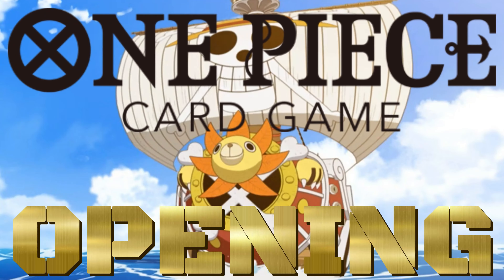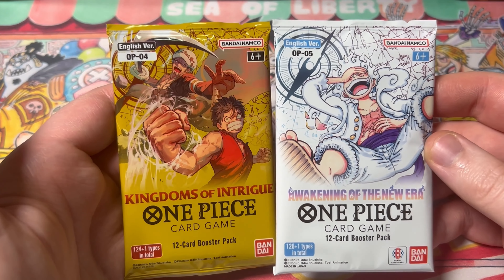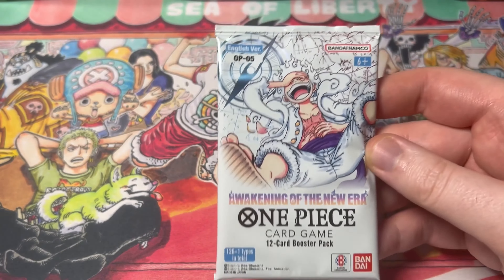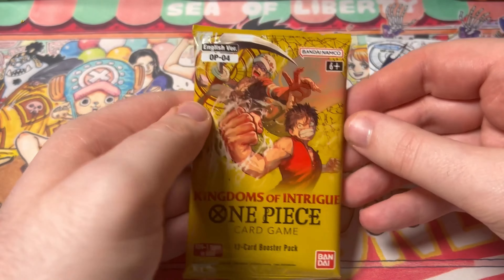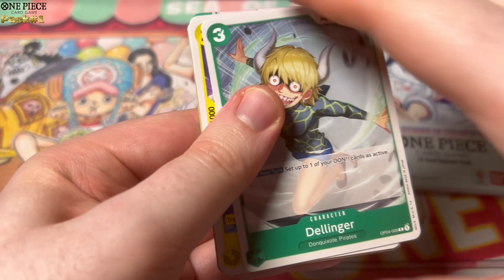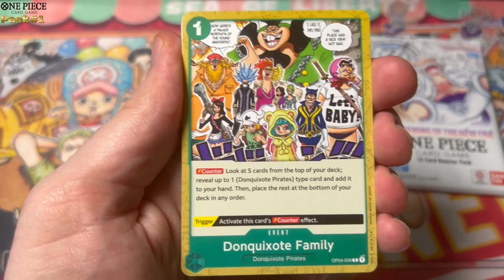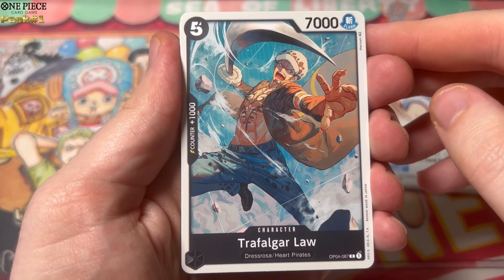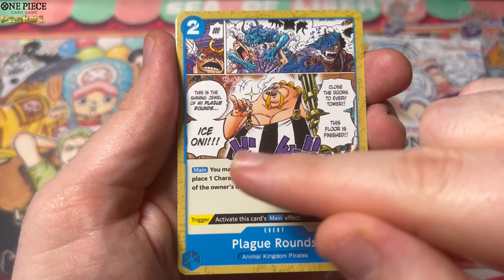Let's move on to One Piece - Cosmic Stars! We've got Kingdom of Intrigue and Awakening of the New Era. This card pack was really hard to find - it's really hard to find One Piece at the moment, so I definitely want to do more One Piece but it's just trying to find the product. Let's go with Kingdom of Intrigue first, we'll save Awakening of the New Era for last. I love opening One Piece though. Look at the art designs on these cards - that's what makes One Piece so epic.